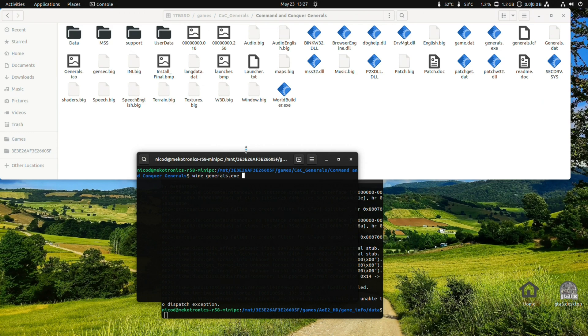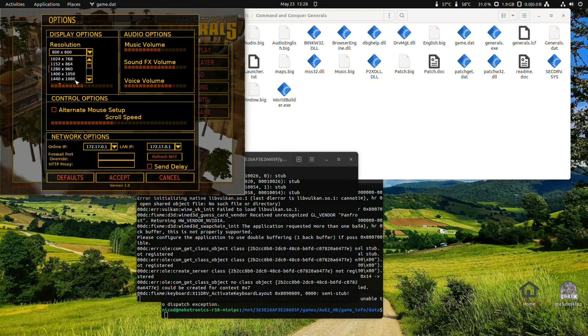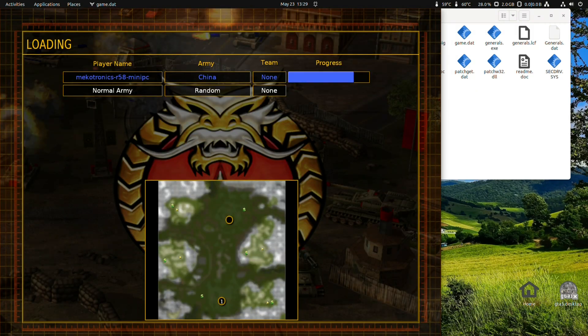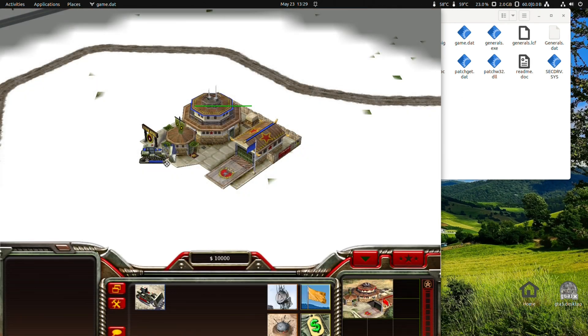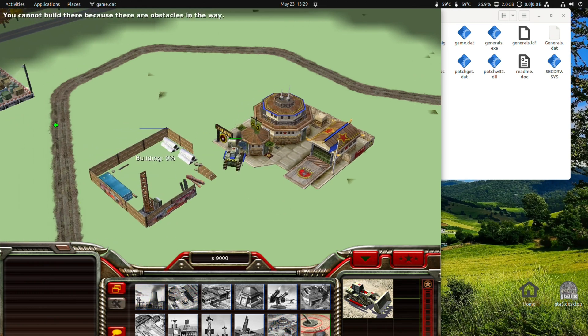The third game is run with Wine — this is Command and Conquer Generals. It doesn't play in widescreen, and my capture device can't capture anything that isn't widescreen, so I have to play it like this. But if I set my display settings to something supported by Command and Conquer, then it is full screen. Also an awesome game, and it also runs perfect. I haven't played this in many years, so I'm happy to have it on the RK3588.